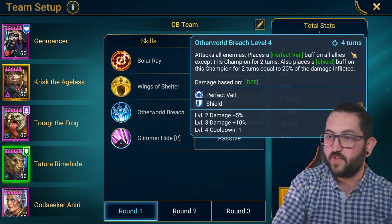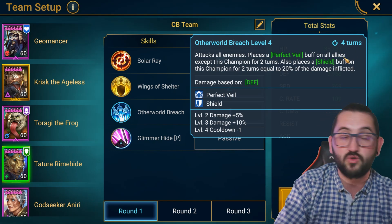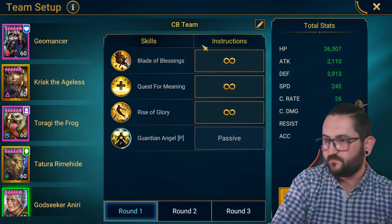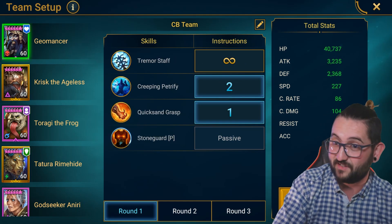Having Tatura's A3 as priority — because it's on a four-turn cooldown — helped out more so she survived more. Godseeker: nothing special for openers. So this is the full preset: Geomancer, Krisk, Tatura, Toragi.